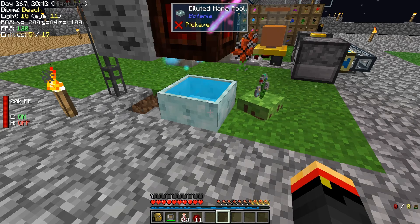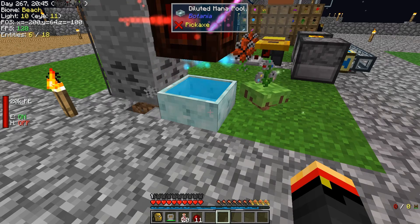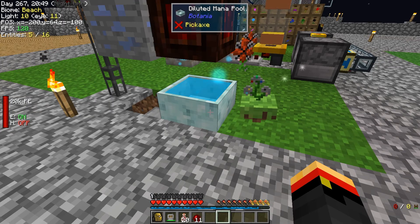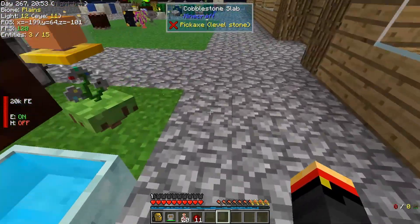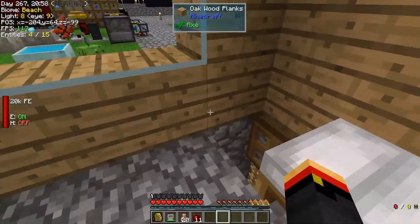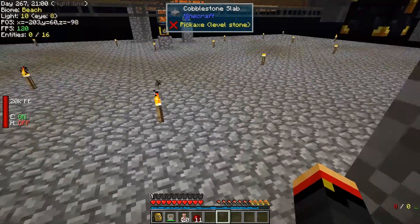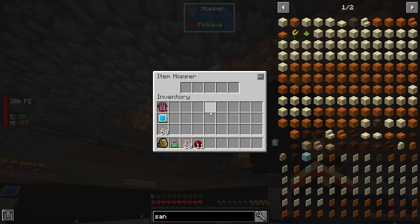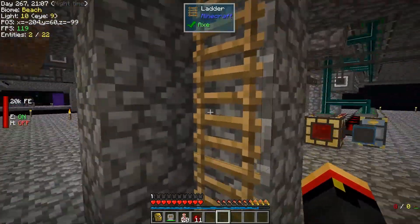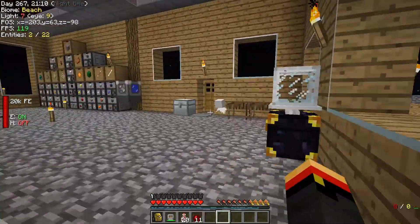I made the setup a little bit simpler. Since we're just dropping things, we don't need a hopper hawk — we can simply drop them onto a half slab. If you drop things onto a half slab over a hopper, the hopper picks them up. So we can just have the hopper feed right to the chest, which works out great.